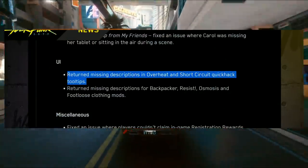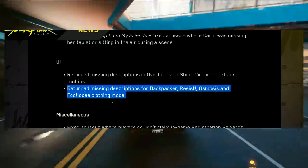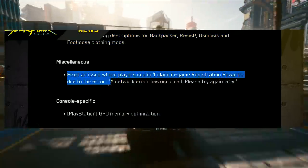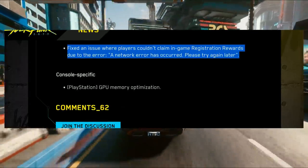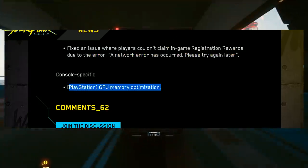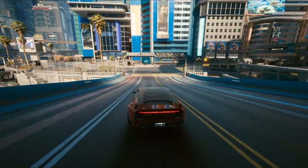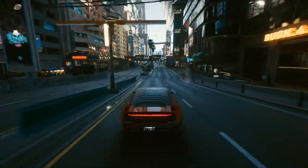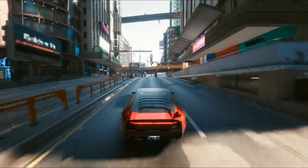For UI, they returned missing descriptions in Overheat and Short Circuit quick hack tooltips, and returned missing descriptions for Backpacker, Resist Osmosis, and Footloose clothing mods. For miscellaneous fixes, they fixed an issue where players couldn't claim in-game registration rewards due to a network error. They also have a console-specific update for PlayStation GPU memory optimization, though they don't specify if that's for PS4, PS5, or both — I think they should specify in their patch notes going forward.